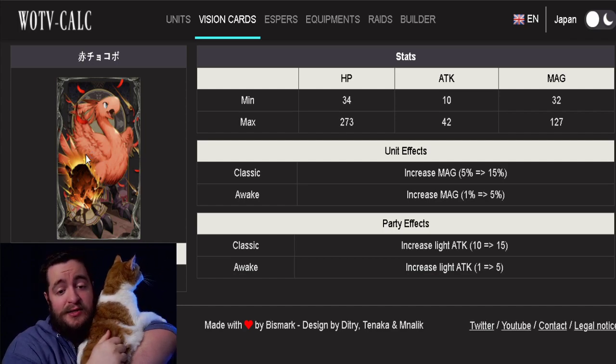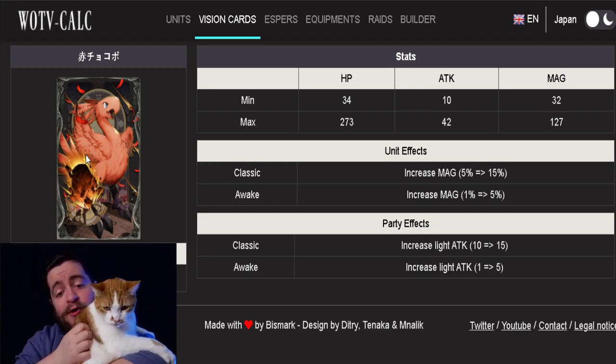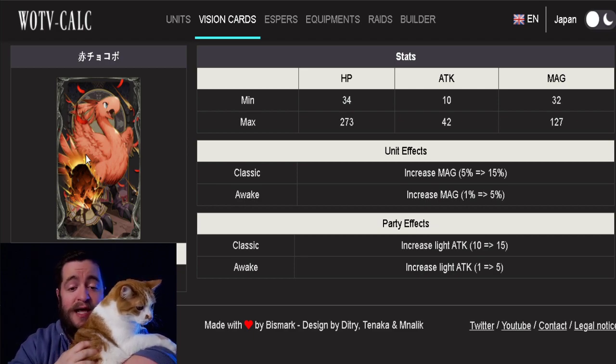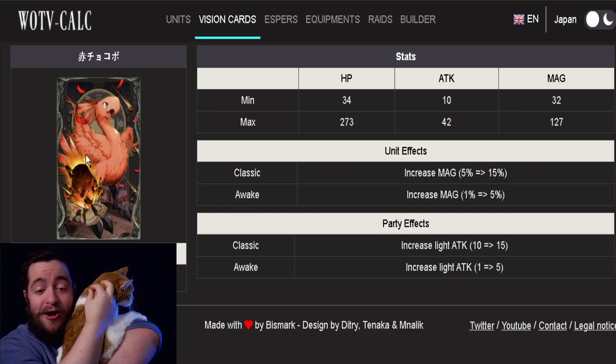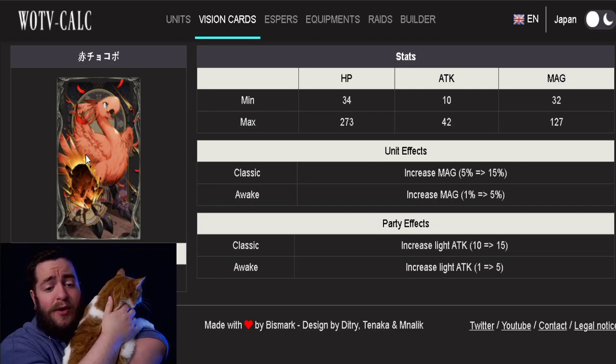Good afternoon everyone, this is the doctor, and we have a special guest — this is Cheshire. For those of you that haven't met him, he is my wonderful kitty, and he loves to come up to me every time I'm recording and interrupt the show. So we decided he would just be in my arms while we're recording. Today we're going to be talking about the Red Chocobo card and the Reeds card, and what my opinions on them are, because I feel like for many players doing a holy build, this card could potentially be very worth it.